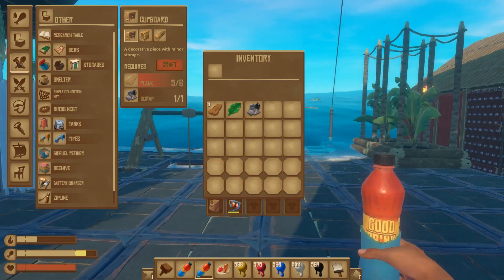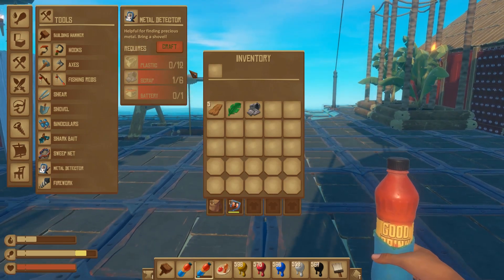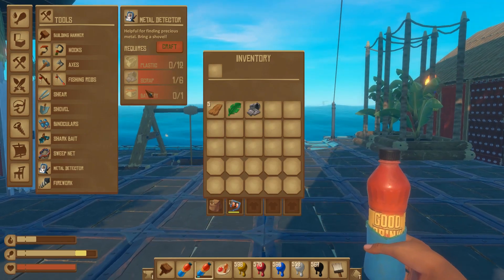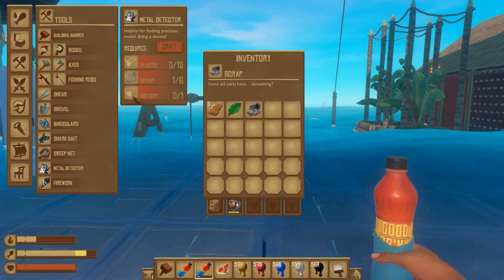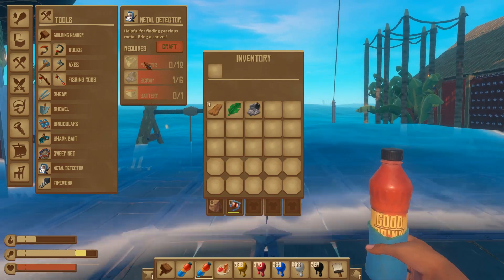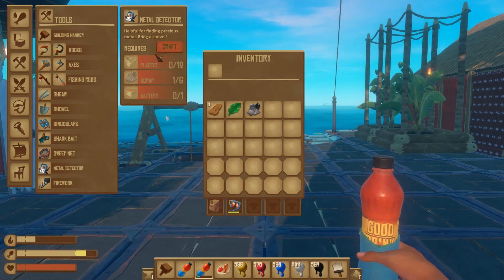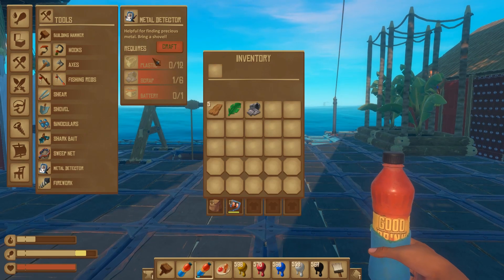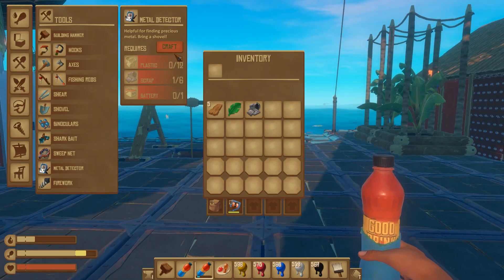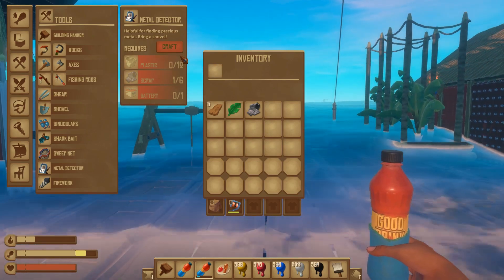There is another way you can get packages, and that is by using the metal detector. However, for those of you who have not progressed further into Raft, you will not be able to use the metal detector because you need the blueprint from Tanjiroa Island or one of the later islands from chapter two. So the metal detector might not be an option for you. The third way you can collect packages is from crates that you find on Animal Islands — up at the very tip top or inside the caves — and you can pick up packages through those means.